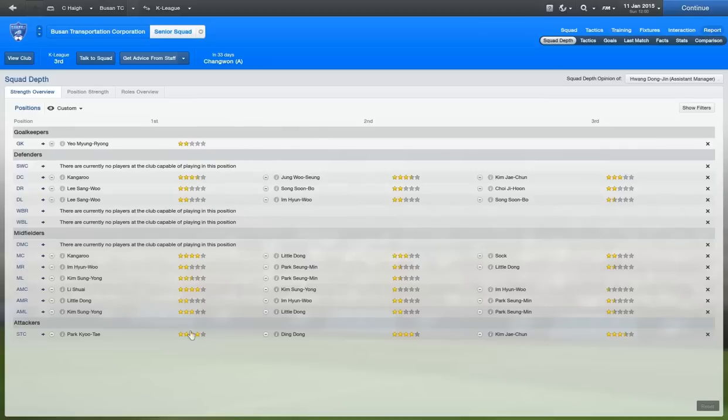We do have a good attack — Ding Dong and Park Qt are both very similar players. Our right-hand side of the field is pretty diabolical though. We've got Little Dong on two stars, Im Hyun Woo on two stars, and on the defensive right, Choi Ji Hoon is usually the one playing and he's also on two stars. We're running out of money, so there's nothing much I can do about it other than selling one of my big strikers. I don't want to sell Ding Dong because this tactic is just geared up for him.